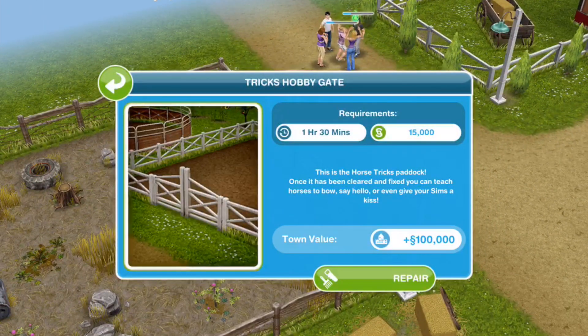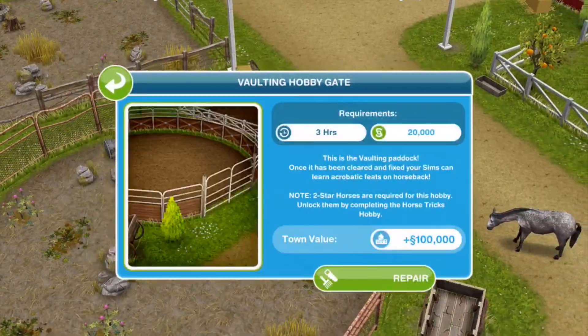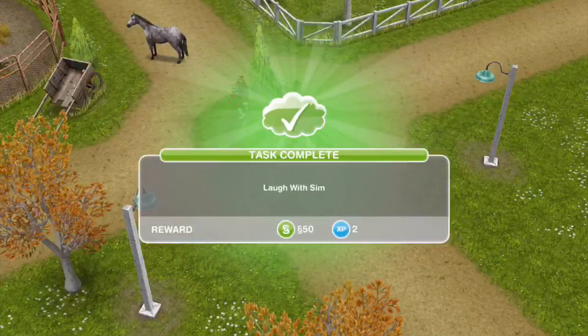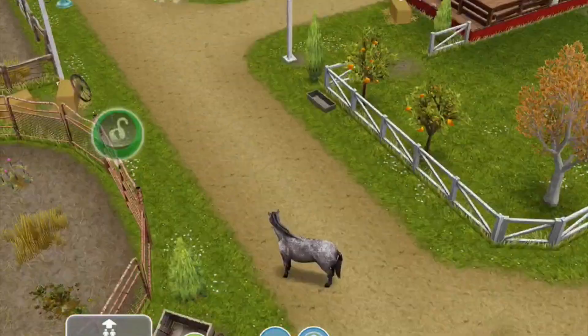Whilst they're doing that, let's unlock the Trix Hobby gate — this takes one hour and 30 minutes, which I'm going to use an LP for. This is the Horse Trix Paddock: once it's been cleared and fixed, you can teach horses to bow, say hello, or even give your sims a kiss. Laugh with sim is now completed.